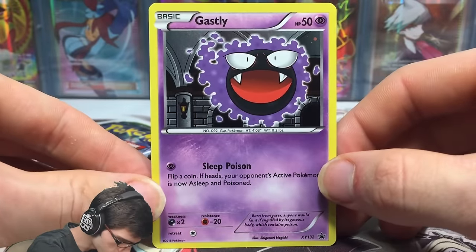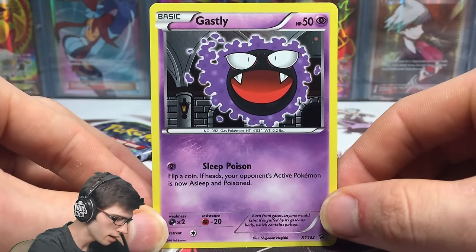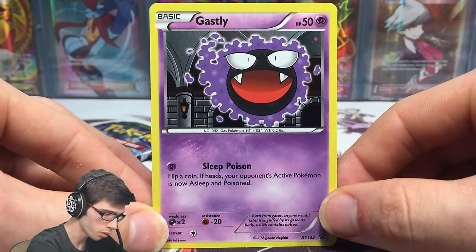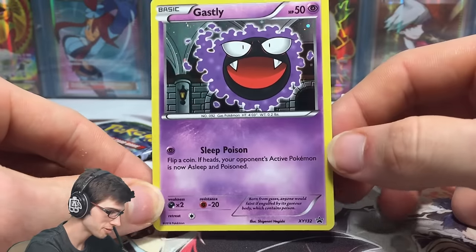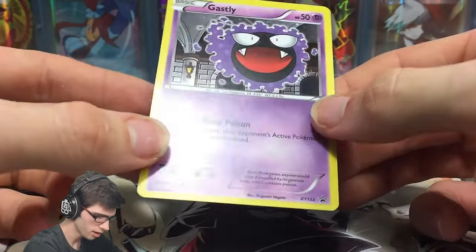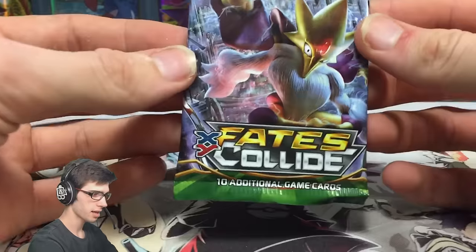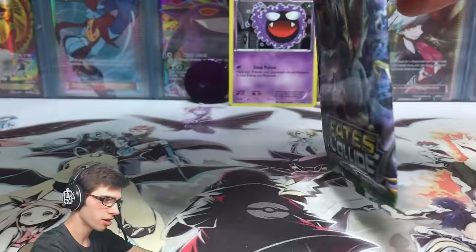Let's have a look at this Ghastly. So it's got 50 HP with Sleep Poison. Sleep Poison says flip a coin — if heads, your opponent's active Pokemon is now asleep and poisoned. Sleep Poison lives up to its name, I guess. It's promo XY132. That promo is limited to this check lane blister pack, so it's the only place you will actually pull this from, unless you obviously buy it online.